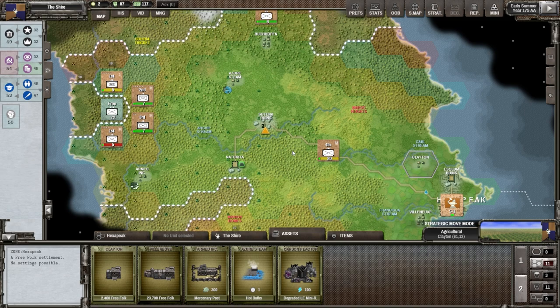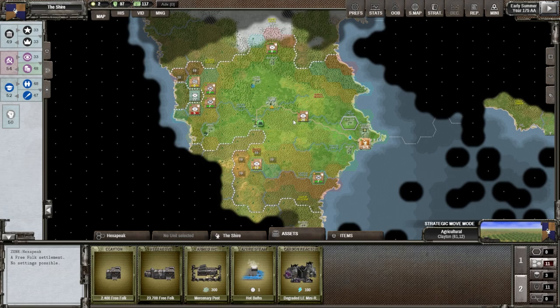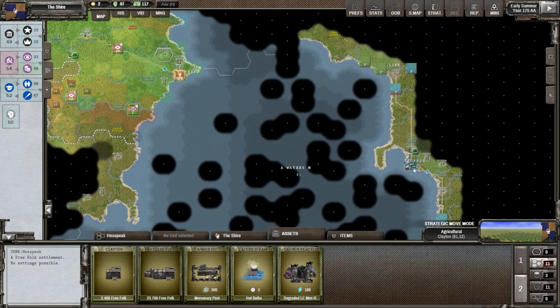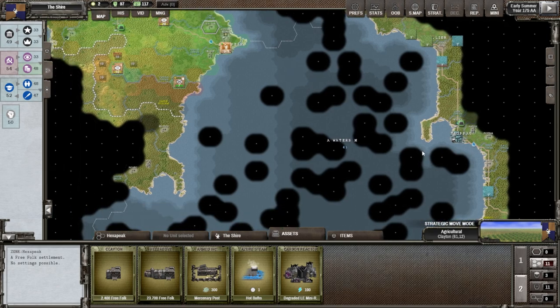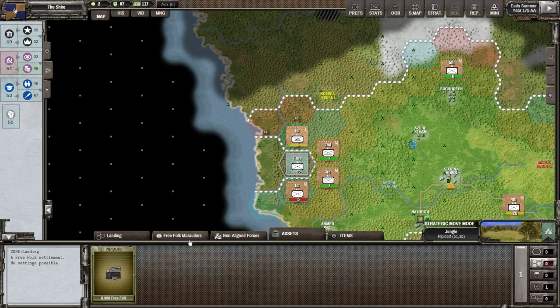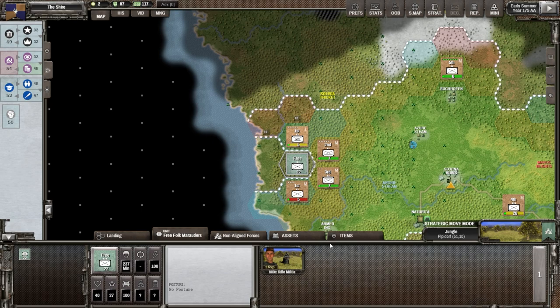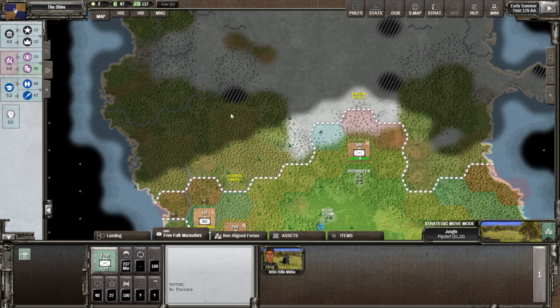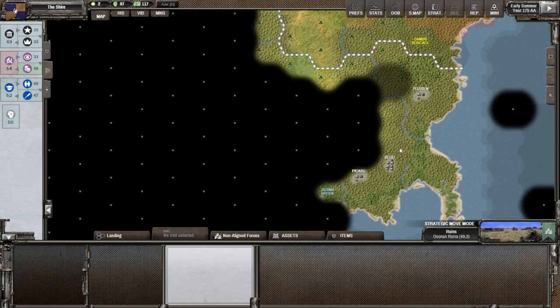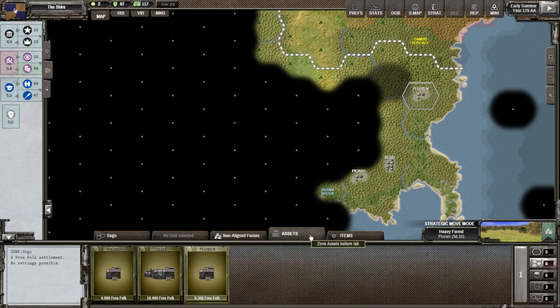Hey guys, welcome back to Shadow Empire with me, Time and Tactics. We're playing as the Shire on a Gaia world. Last time we went through and looked at the actual layout of the world. We have a major nation over here and then two minors — we'll see what we do about them later. For now we're just focusing on getting our troops here to surround the Free Folk Marauders with 800 rifle militia, take that, and push up north. Down south we don't know too much except there are some settlements over here.